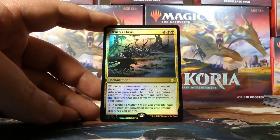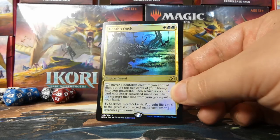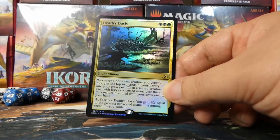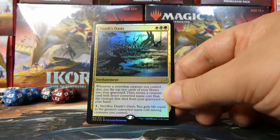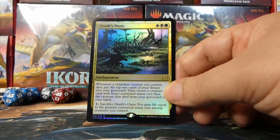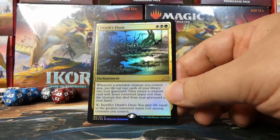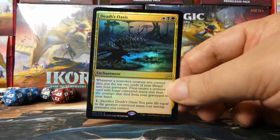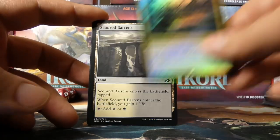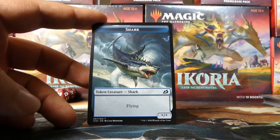Behind that we have a foil rare: Death's Oasis. I don't know offhand the pricing of this card and I don't think I've seen many in constructed formats, so I apologize if I'm not appropriately excited. I know in limited this card isn't great, so I don't typically get excited, but a foil rare is always something to look up and I'm never going to complain about opening a foil rare. Behind it we have a Scoured Barrens and a Shark token — a Shark token for our Sharknado card.